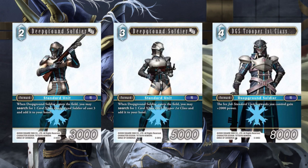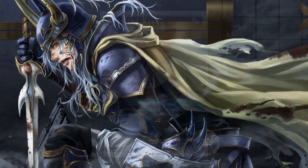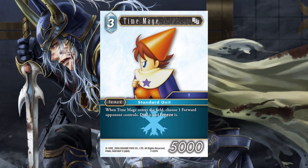The only other Standard Unit we have that is not a DGS and is not a Chocobo or Chocobo Knight is the Opus 7 Time Mage. Time Mage is kind of like a baby Genesis, basically — that's the best way I can put it. And if we're playing it for 1 CP, that sounds pretty good. A lot of times you're just going to be able to move a big guy out of the way, let him sit there for a couple turns, because you're going to dull and freeze him, which is going to be really good.